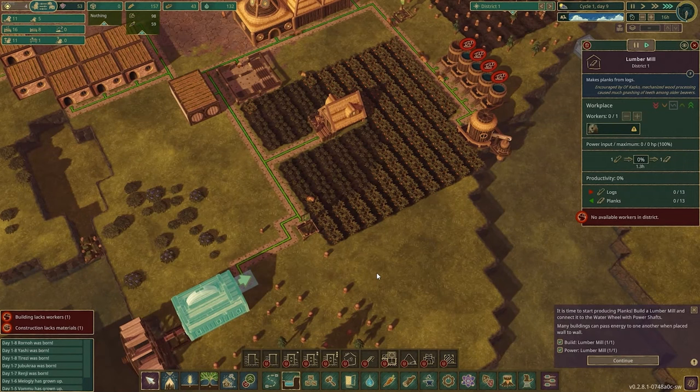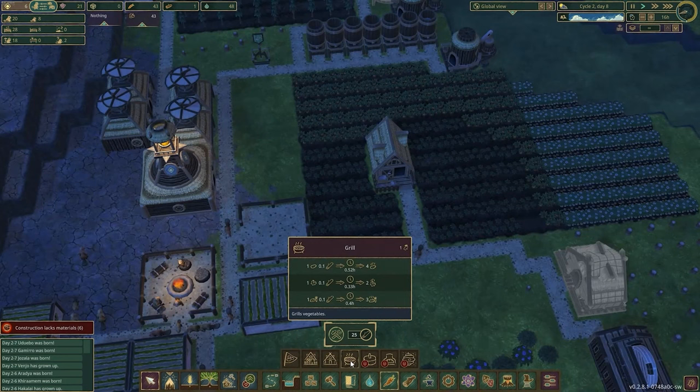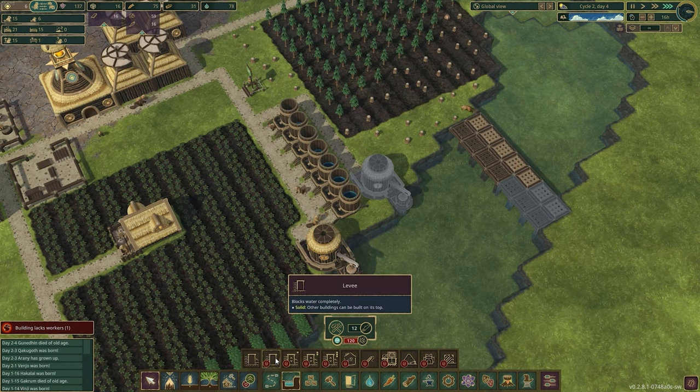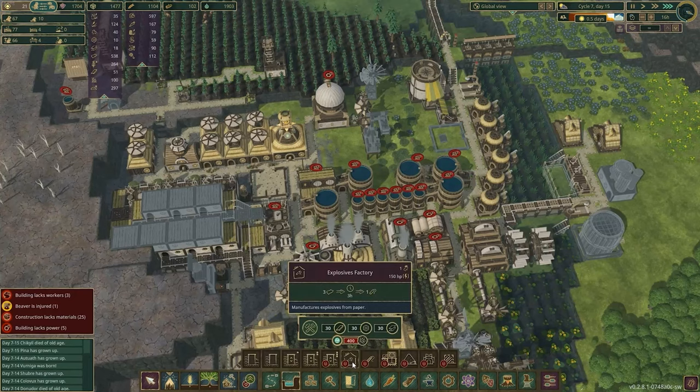In Timberborn, you must construct sprawling settlements using the game's multi-tiered building system, where structures are often stacked on top of each other to best utilize limited space. However, the heart of the game revolves around water. The periodic droughts will really challenge you to manage and store water. As you progress throughout the game, you will unlock beaver factions, each with its own unique traits and building styles, adding layers of strategy and replayability.